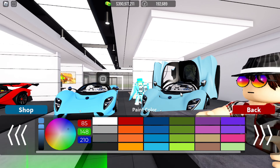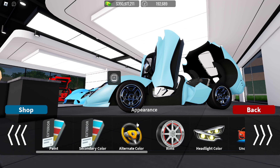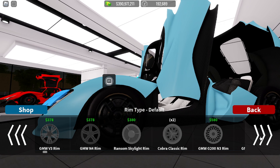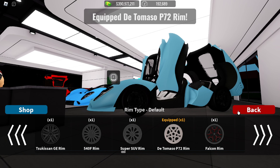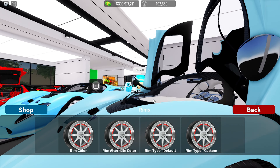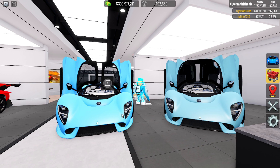Now on to the rims — I believe these are just the normal De Tomaso rims. I found the De Tomaso P72 rim. It looks like it has a black color with a shade of blue. I'll make the rim color black and the rim alternate color is also black. Here they are side by side — I know mine looks quite different but I really tried.